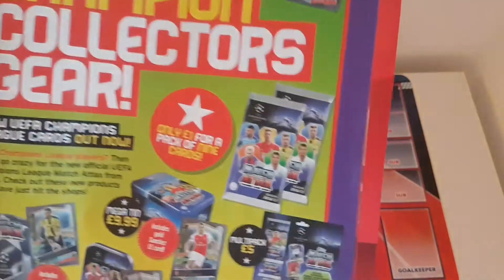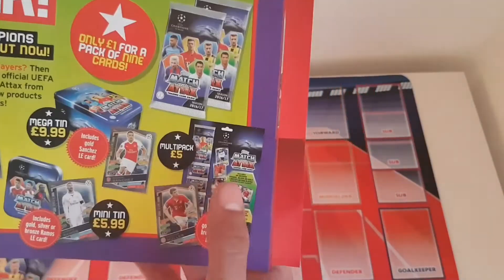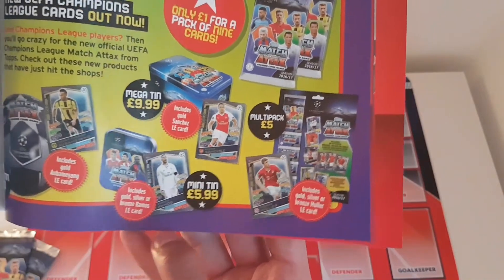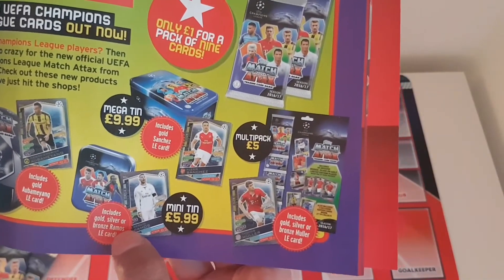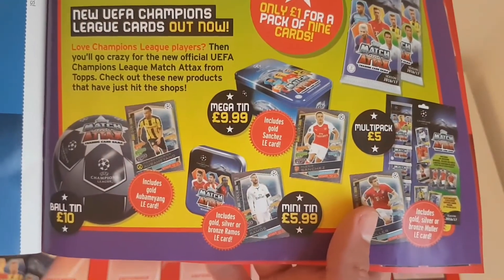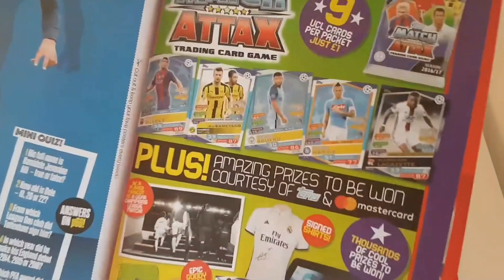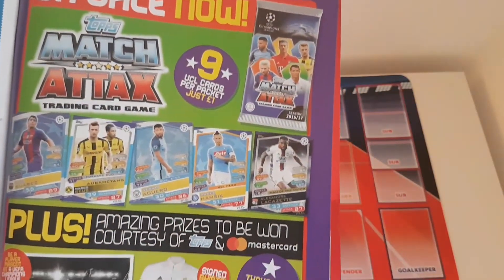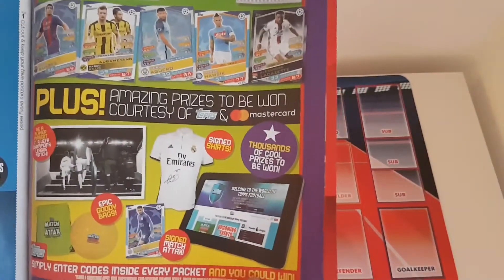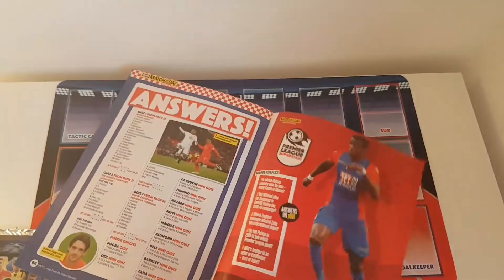We've got the starter pack, packets which retail at £1 for 9 cards, the mega tin which includes a gold Sanchez — I'll definitely be getting that. The multi-pack which I've already got and will be opening very soon on the channel. We've got the mini tins which include a bronze, silver, or gold Ramos limited edition, and the ball tin which costs £10 and includes a gold Aubameyang limited edition card.